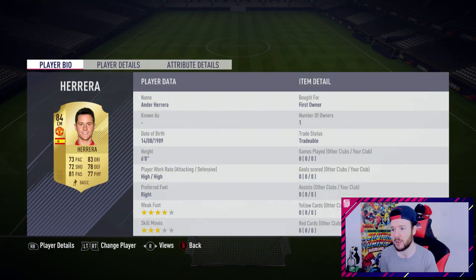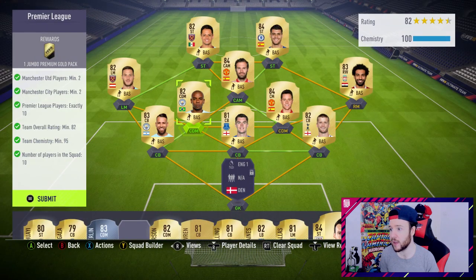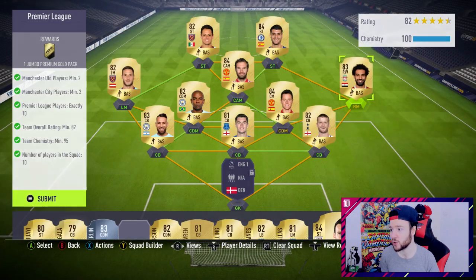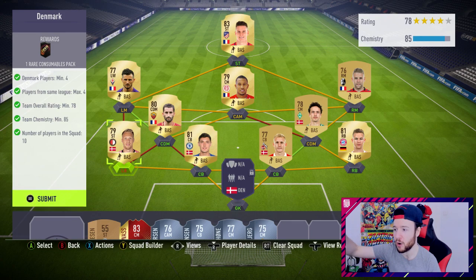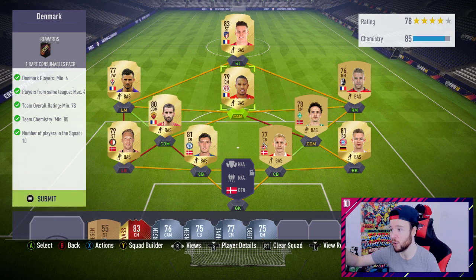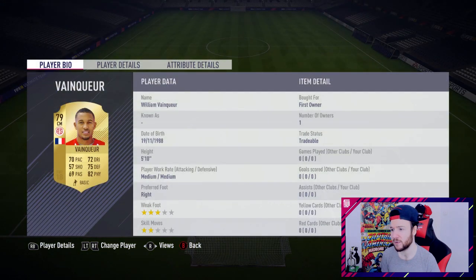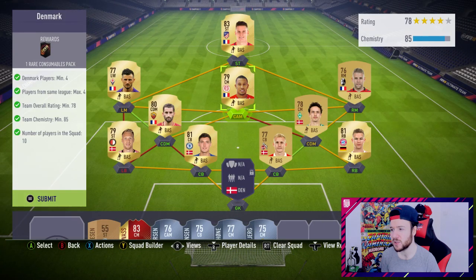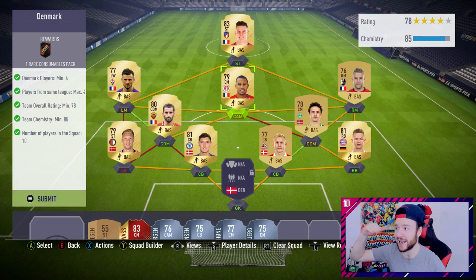I did really well with the Denmark team - it's asking for four players from Denmark and we've got exactly four. I'm able to play a striker at left back and still get chemistry, with a left wing playing left mid. I changed Vanqueer's position to center mid from CDM which cost me maybe an extra 1,000-1,500 coins for the card itself. The rest of them are very cheap - 78 overall, exactly 85 chemistry. Another cheap team.